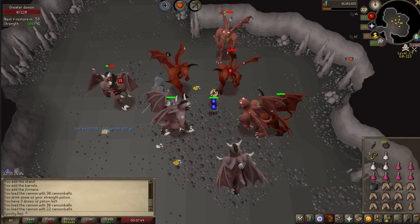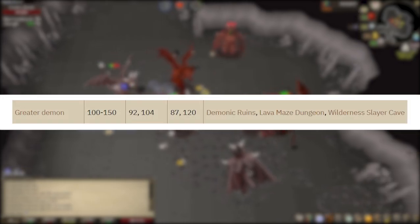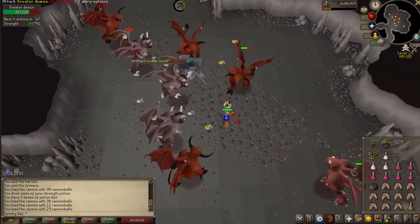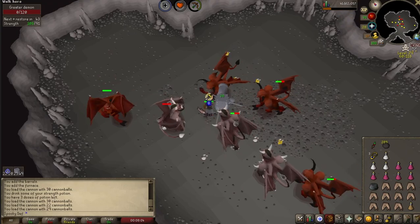The first thing we'll address is where you can actually kill them. There are three locations in the Wild: the Demonic Ruins, the Lava Maze Dungeon, and the Wilderness Slayer Cave. The Wilderness Slayer Cave is, in my opinion, the safest and fastest way to kill Greater Demons, so you should certainly be killing them here.